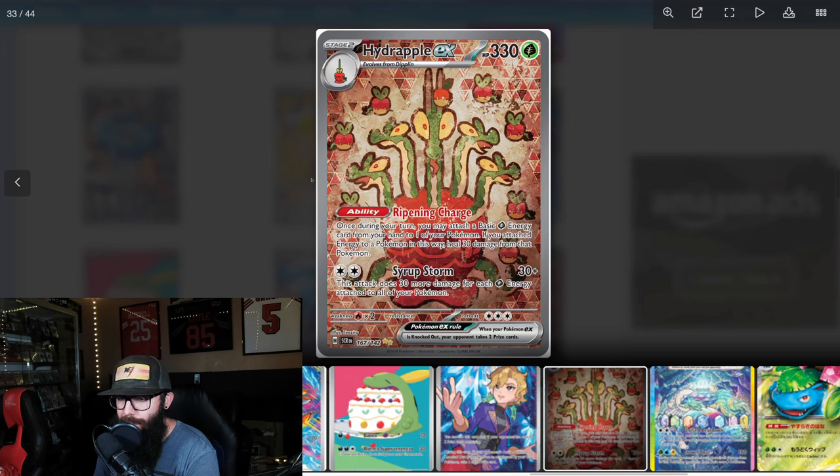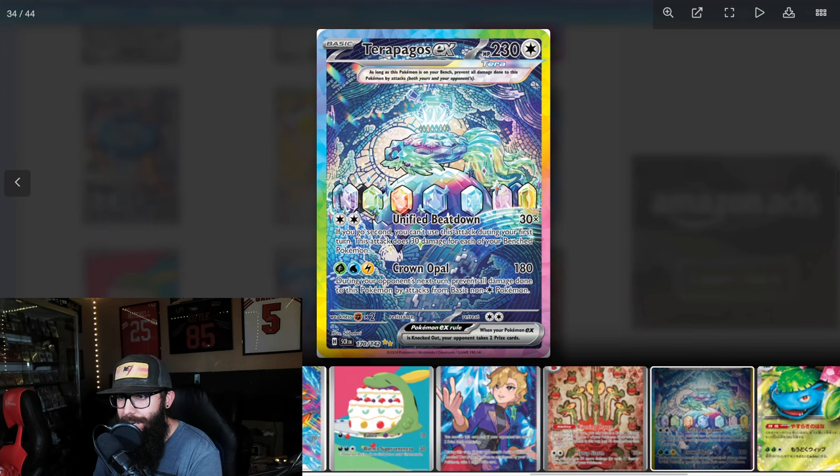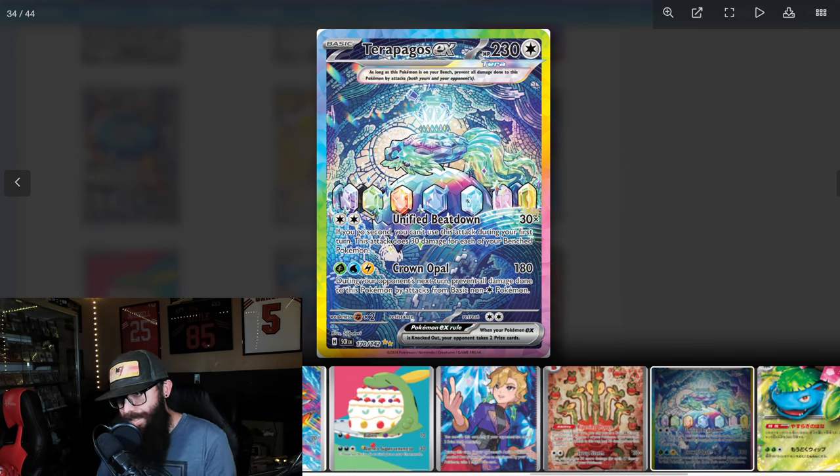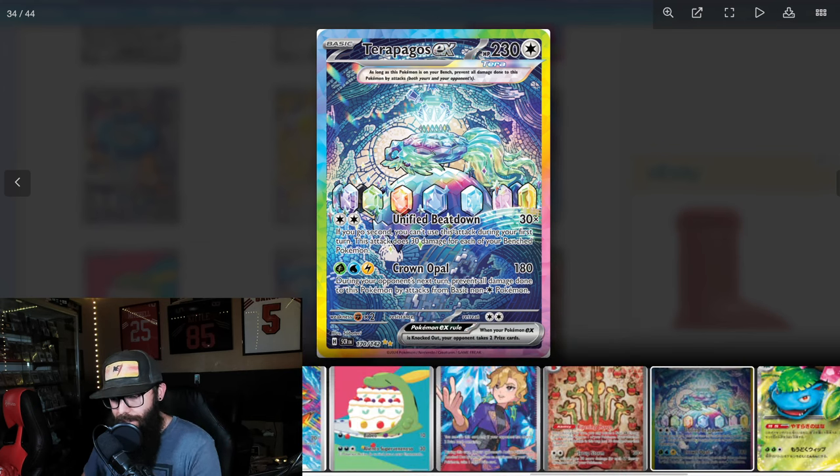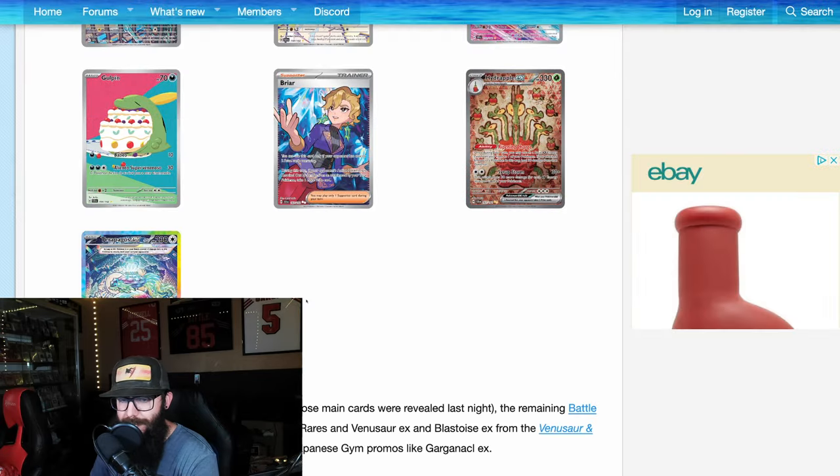Another Pokemon that maybe doesn't need this card in my opinion, but I do like the look of it — Hydrapple EX. Then we have this Pokemon, Terapagos. If you haven't seen the new show, I believe — feel free to correct me in the comments — Terapagos is Liko's necklace Pokemon, right? Or it looks a lot like it. Color-wise, with this border, this is going to be a very stunning card in person. Really excited to see that.